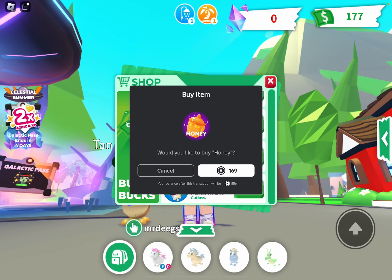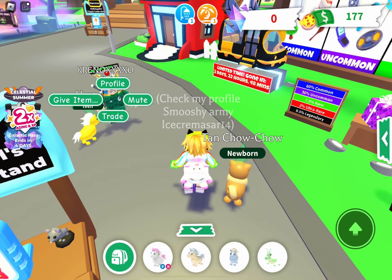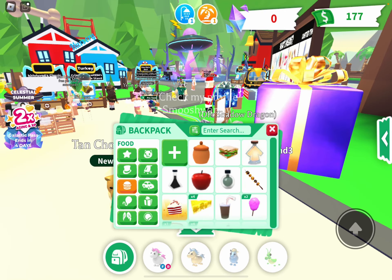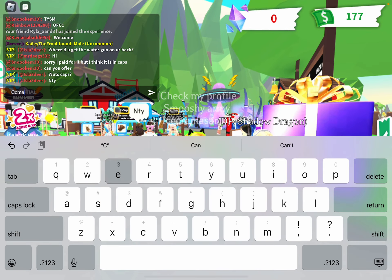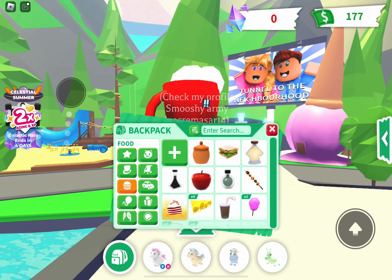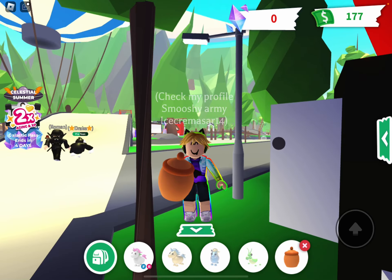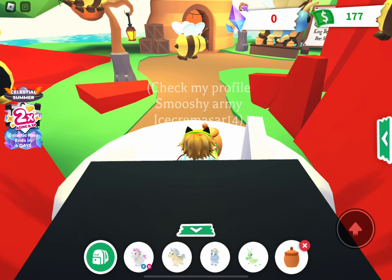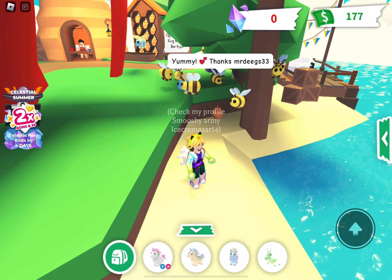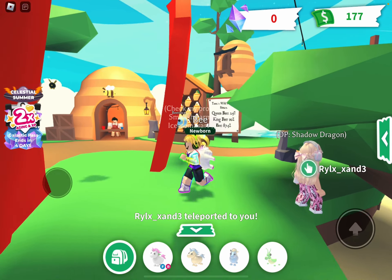Let's buy a honey so I can get a bee. We're going to the coffee shop because I am going to get a bee. I hope I get a queen bee or a king bee. Look at all these bees — they're swarming on me! I hope I get a queen bee or a king bee. I just got another bee. It's still adorable. Look at how cute this bee is.